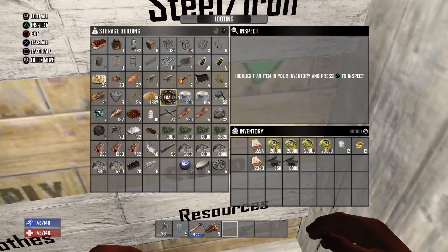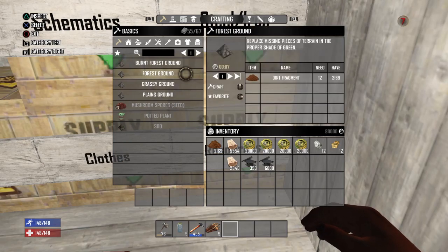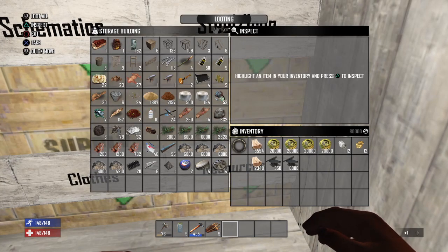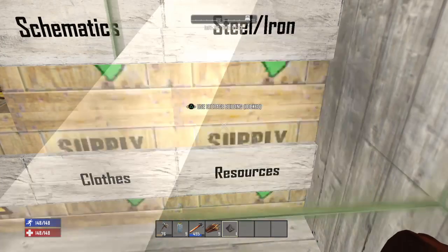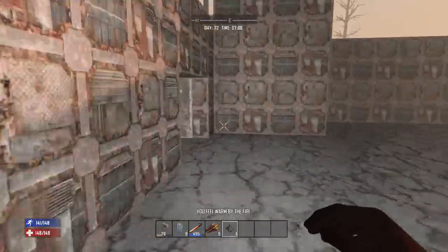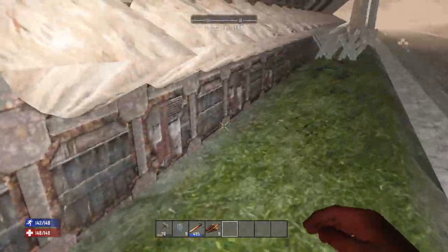Do I got any? I don't think I do. So let's just do this. I just need one. Let me put that back. Oh son of a bitch. I'm running out of iron so quick. There we go. That works.